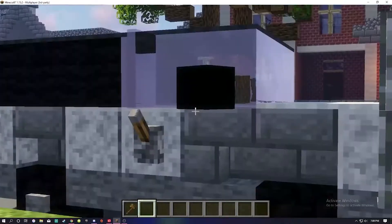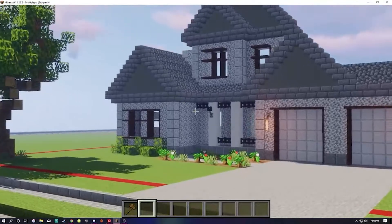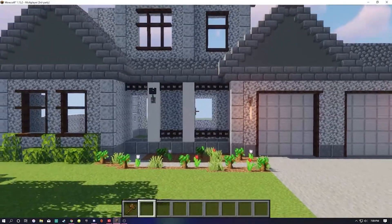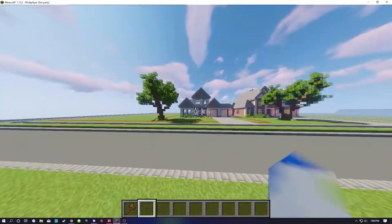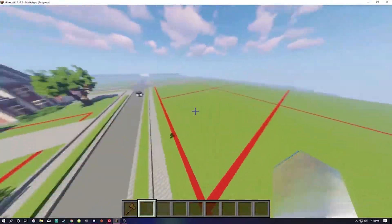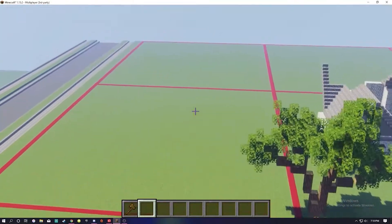We also have our second house, which is not finished yet. I'm actually kind of liking the colorway — I didn't expect to like it but it actually came out quite well. Here's another tree, and you can see we have a whole block with six houses, and another block over here too.